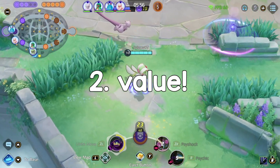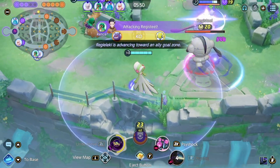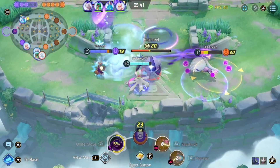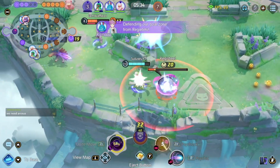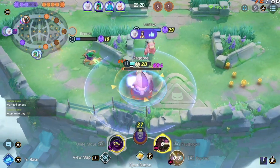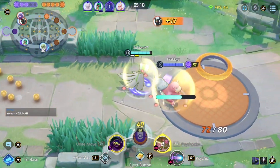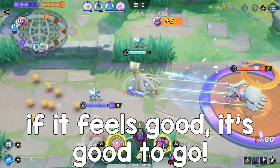Moving on to point two: value. I like to ask this question in the context of — can I get a lot of value or create value for my team by doing this Unite move? If I see four people standing in one location, I might think that looks like a pretty good Gardevoir Unite move. I create a lot of value because we're going to stun them all, and if my team wants to go in that's a great opportunity. There's a lot happening there. Whereas if I see five people stacked on top of each other, maybe it's worth it to use my Unite right then if the time is right.